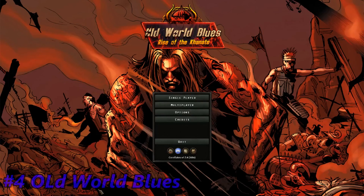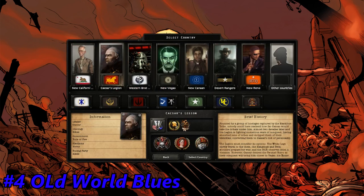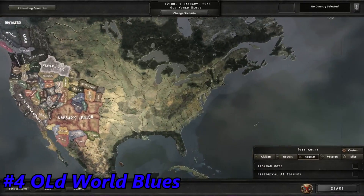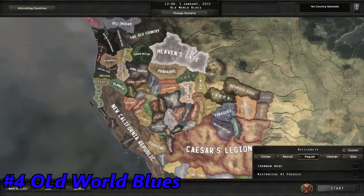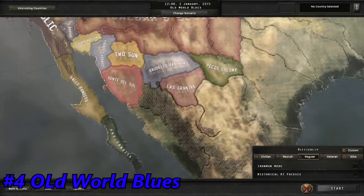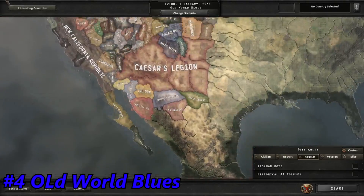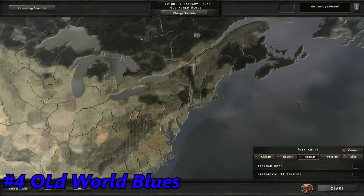Number 4: Old World Blues. This mod is a Hearts of Iron 4 mod based on Fallout: New Vegas's Old World Blues DLC. It's very interesting because it has all the interesting nations and enclaves from Fallout: New Vegas. As we can see, the mod is only based on America — there is no Europe. We are in North America, and here we can see the factions, enclaves, and nations going from Mexico to Canada. They're planning to extend the map to the East Coast from the West Coast.